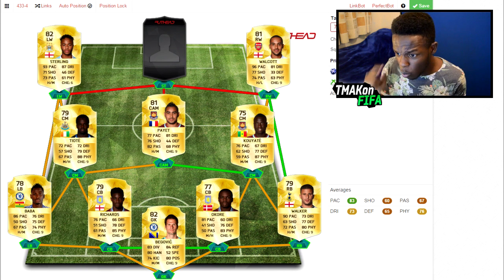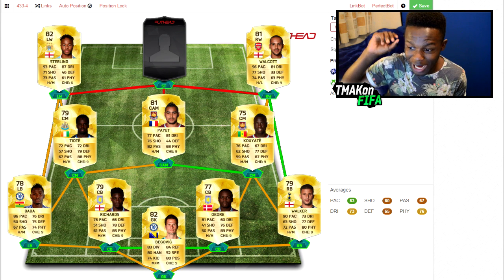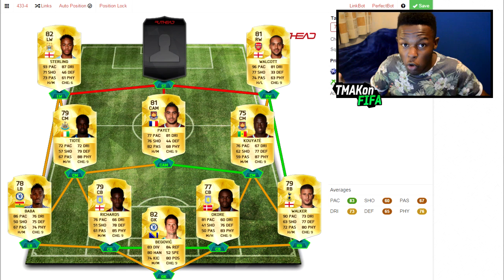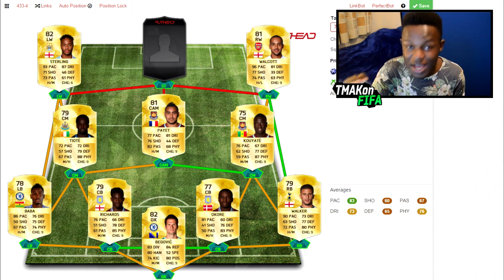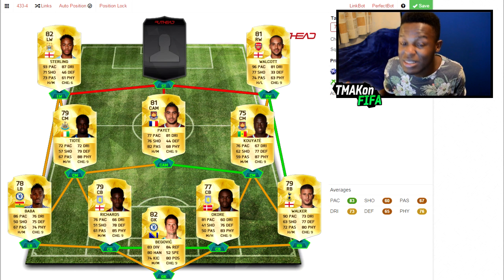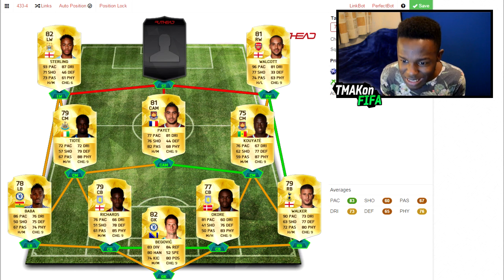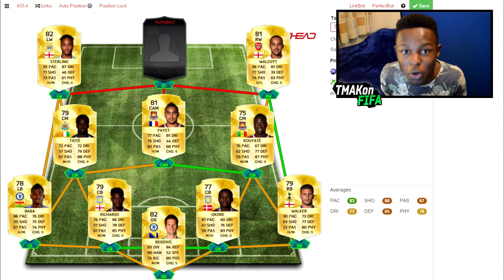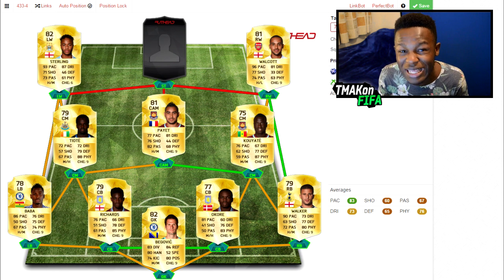On the wings we have Sterling and Walcott. I would have put Ibabao instead of Walcott but on Futhead they haven't updated it yet — they haven't put Ibabao at Watford. Nevertheless, Walcott is another good player for that right wing position. He's got 96 pace, 81 dribbling, 77 shooting and 74 passing, which means he's got decent crosses. On the other side, Sterling has 93 pace, 87 dribbling, 71 shooting and 73 passing, so he can also cross balls into the box well.